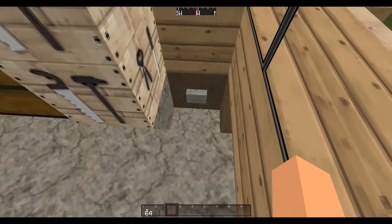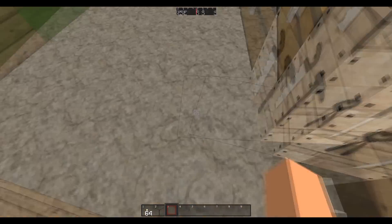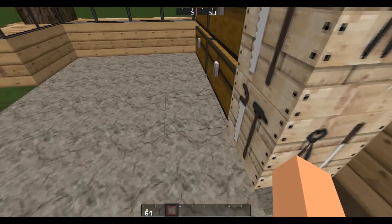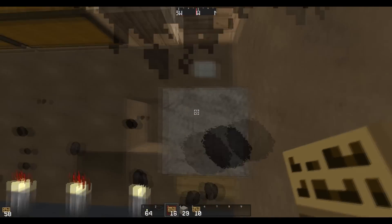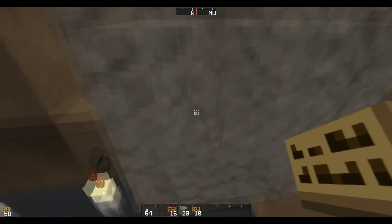Once you trap someone in here and get them to follow you, this could be a lever or pressure plate. If it's a pressure plate you have to jump on and off of it; if it's a button you just flick it once. You can see it'll come back — everything falls down. It's basically just like a regular sand trap.